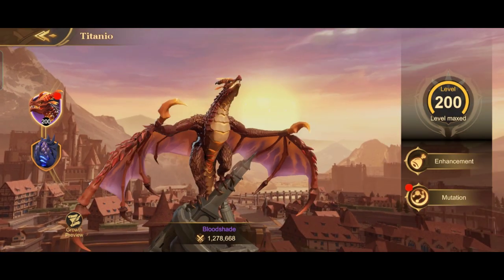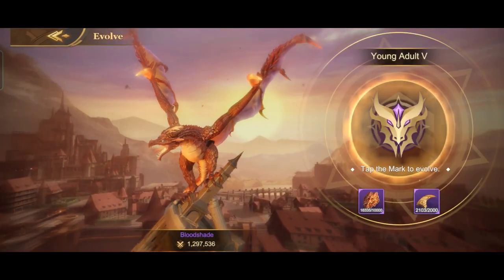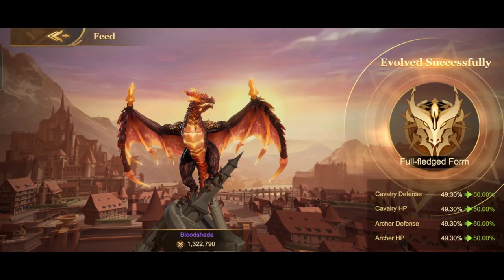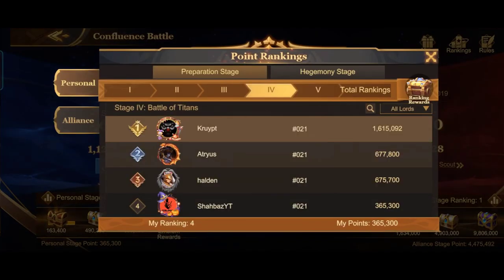You get points for upgrading the dragon skill as well. I'm going to max the dragon — my red dragon is now maxed, which gives 50% stats. However, I cannot get 3 chests and I missed the emblem reward because you can't get many points without spending money.